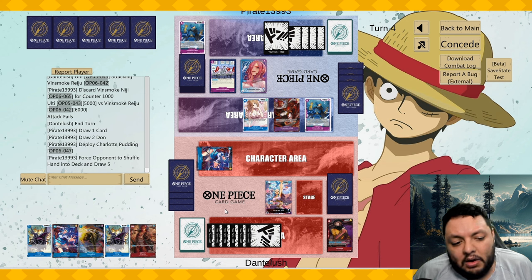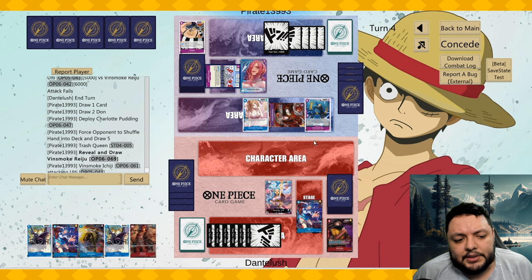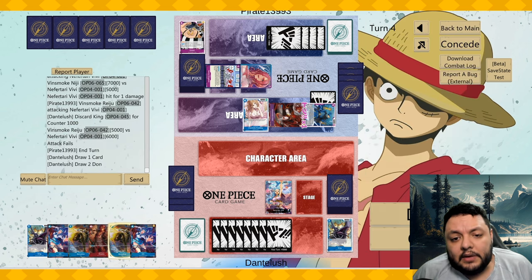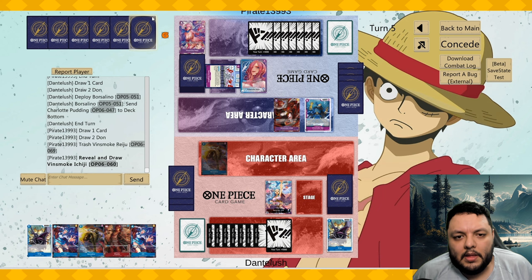We have a lot of cards in hand but a Pudding can solve that really quickly — and now our hand looks terrible. I definitely should have done this differently. He attacks for seven, our Ulti tries to deal with it. Being on the off-curve going second with this deck is kind of rough. We're not drawing into any answers. Next turn maybe we can play Chunks, but if this turn consists of Purple Poison into another Neiji, I don't think we can beat that.